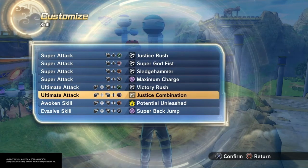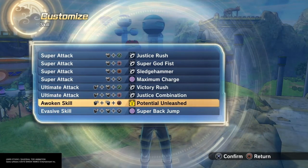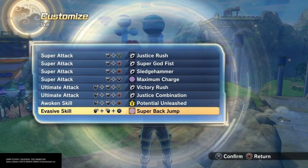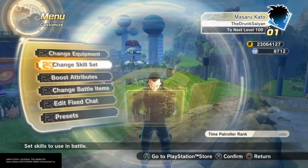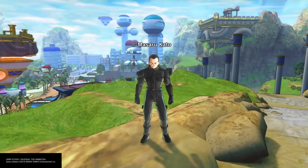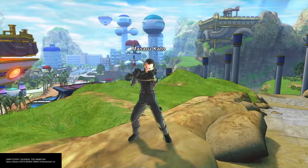I gave him Potential Unleashed as his awakening and Super Back Jump as his evasive. And that is Masaru Kato from Gantz.